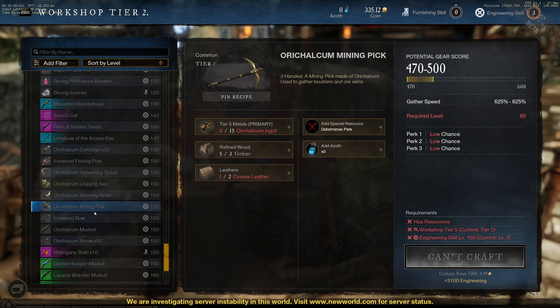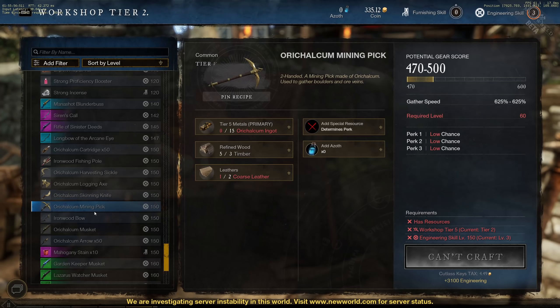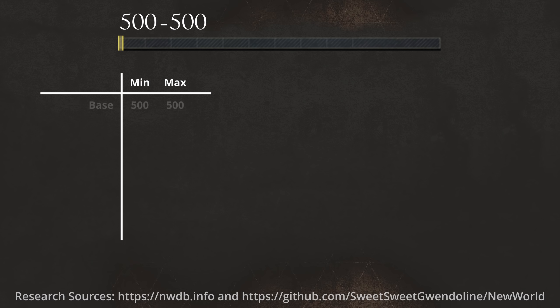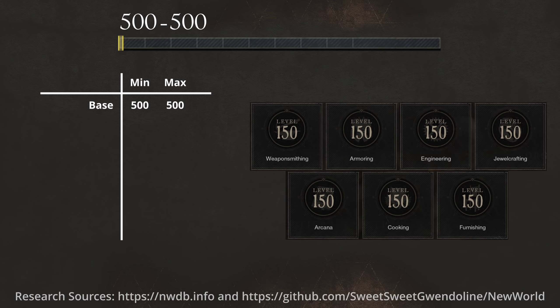So when you are about to craft an item, the game tells you the possible minimum and maximum gear score you can achieve given your current situation. If we had zero modifiers, a tier 5 item would have both minimum and maximum gear score of 500. That means that every item you craft would always have exactly 500 gear score.